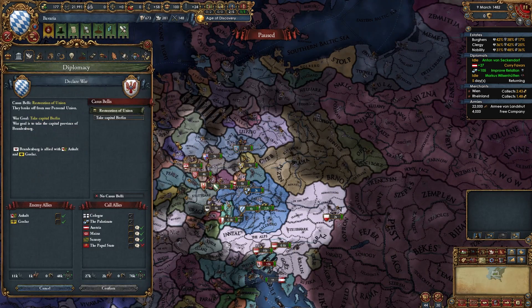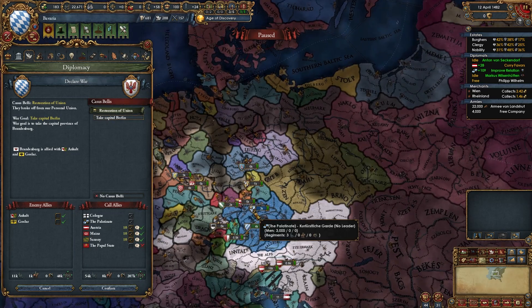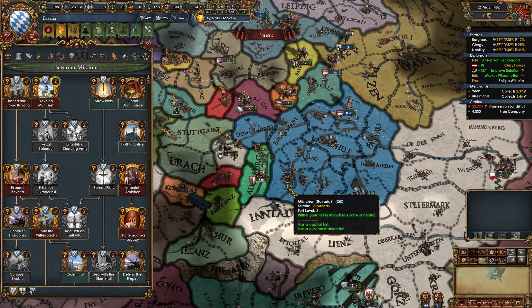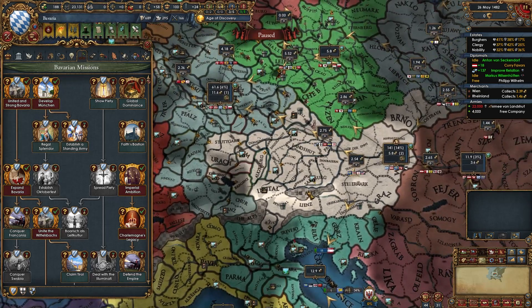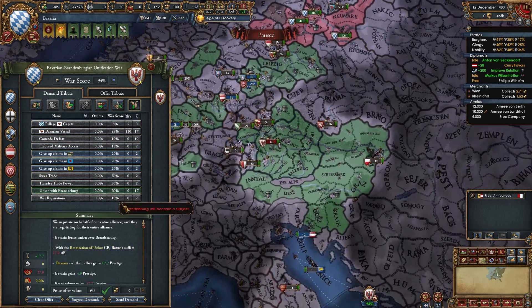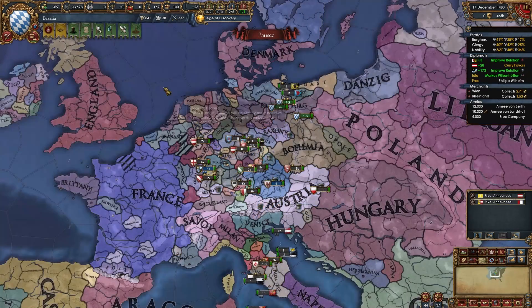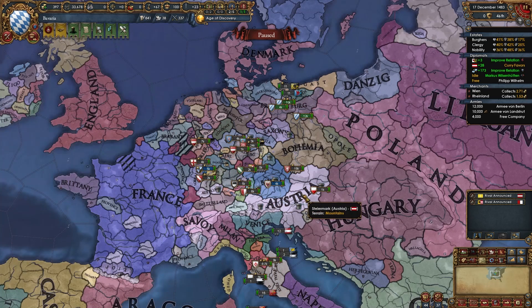Once you build up five buildings in Munich you'll be able to take the mission Develop Munich, which gives you a level one center of trade. Once you beat Brandenburg, simply select Union with Brandenburg and take all their money to get them as our junior partner. Once you subjugate Brandenburg, take the mission Tame Brandenburg. After that, break your alliance with Austria — we don't like Austria anymore because we're going to PU them as well. Now it's time to chill and let aggressive expansion die down before preparing to take on Austria.